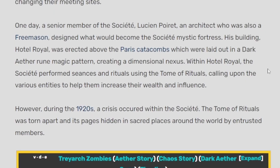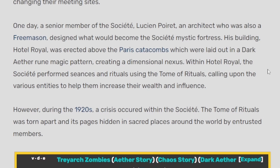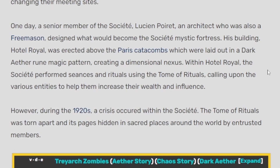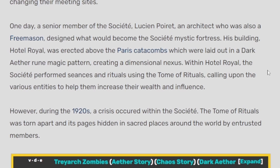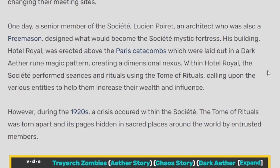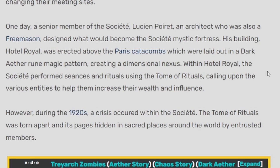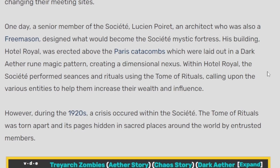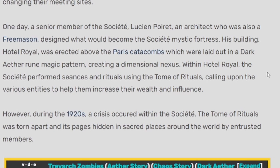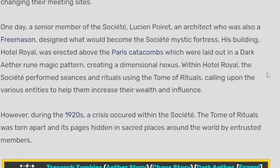Now originally this society was moving around and having different secret meeting places, but they say an architect who was also a Freemason designed what would become the society's mystic fortress. His building, Hotel Royal, was erected above the Paris catacombs, which were laid out in a dark ether rune magic pattern, creating a dimensional nexus. Within the Hotel Royal, the society performed seances and rituals using the Tome of Rituals, calling upon the various entities to help them increase their wealth and influence.